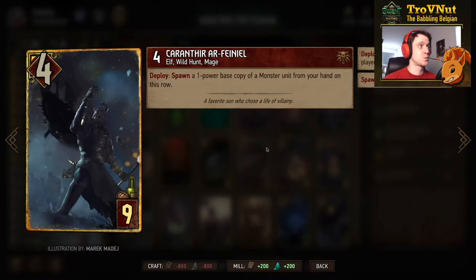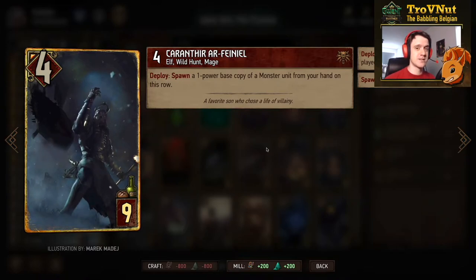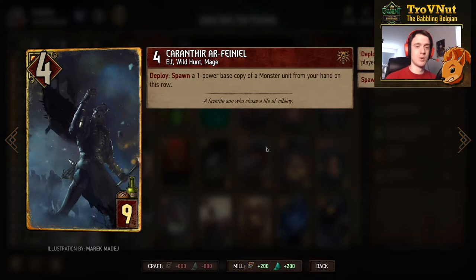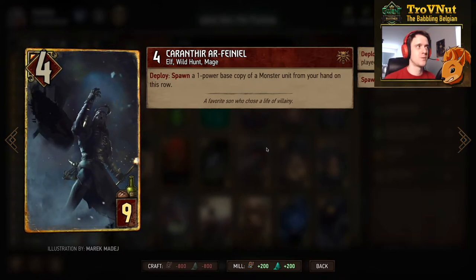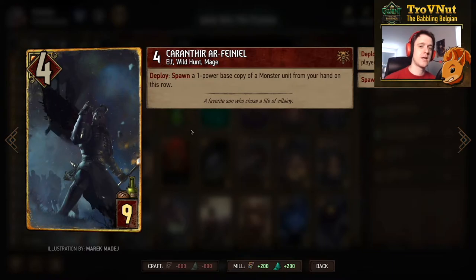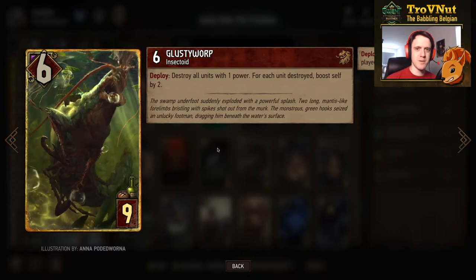Karantir works very well with Idaran. If you don't have any units spawned yet, play Karantir on one of the gold targets. There are two very good targets, but the Beast also works. If Idaran is on the board, the 1-power base copy that Karantir makes will also be copied by Idaran. So if you use Karantir on the Beast, you get two Beasts in one go because Idaran also spawns one — and those Beasts will boost themselves to three because Karantir is always 4 power, so they'll grow higher.